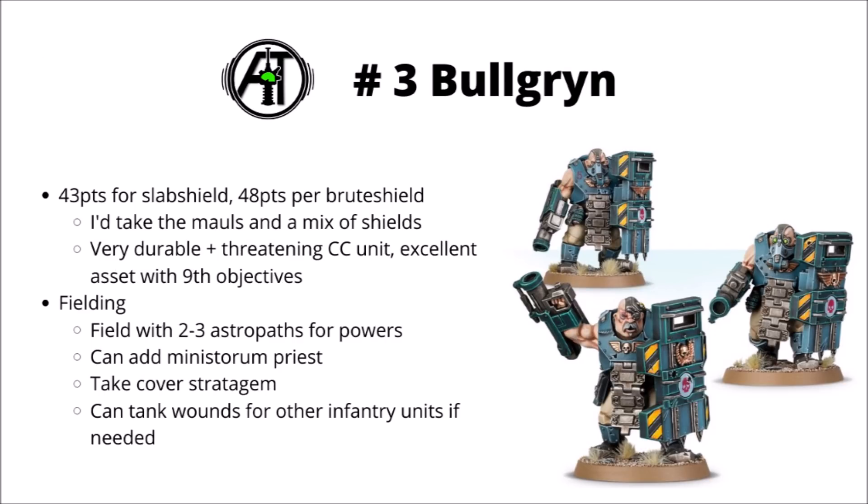Next up we have Bullgryns, who are one of the units who in general did fairly well out of the points changes from Chapter Approved. The Slab Shield variants didn't increase in points very much, though there is a bit of a tax on the Brute Shields now — they're 5 points more than their Slab Shield counterparts. They were already fairly solid in 8th edition, and I think that 9th edition will have given them a bit of a new lease of life, as there's a lot more emphasis on incredibly durable units bullying their way to the centre of the table. For the unit, I would take the Mauls and a mix of the 2 shields still, maybe in a ratio of something like 6 Slab Shields to 3 Brute Shields.